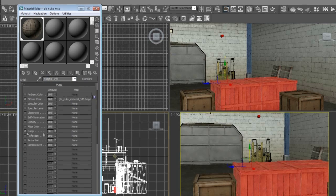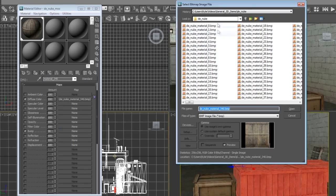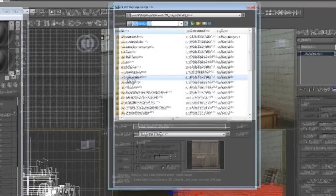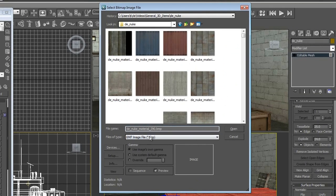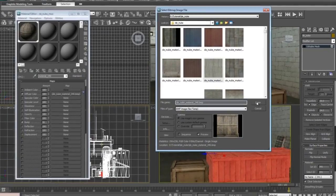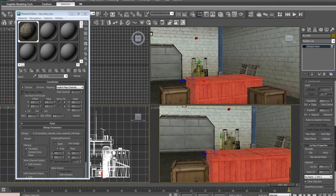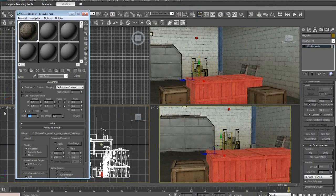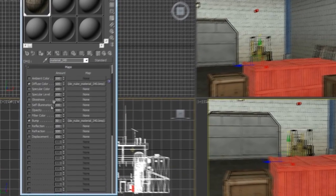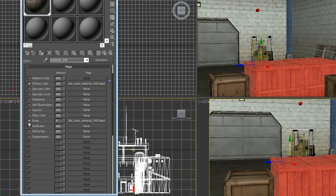Turn the blur down to 0, which is what I usually do - makes it a little nicer looking generally. Head down to Maps and you can use the bump. A lot of times it's kind of bad practice to use the texture map for a bump map, but that's what I'm going to do. Find the material or just click on one of these materials, type in the number 340 - that's the texture we use - and hit open. Now we have a bump map on it. I turn the blur down on this too, and we'll just turn this up to 40.